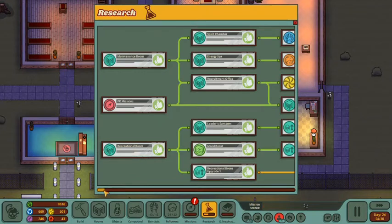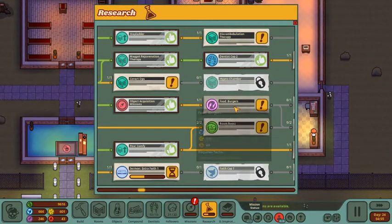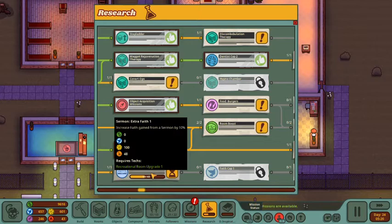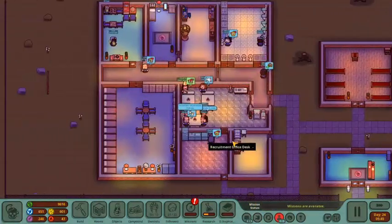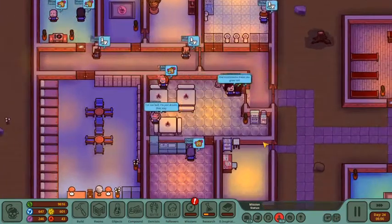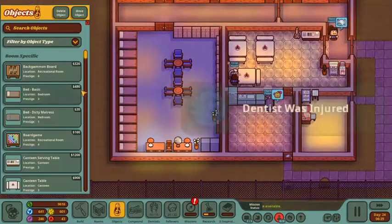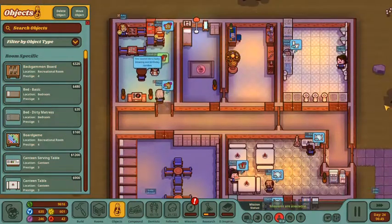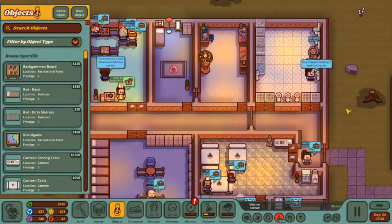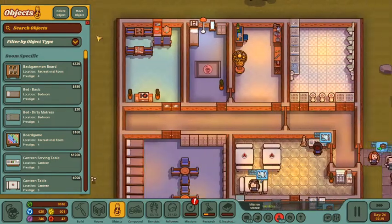Right now we're researching an improvement to our sermon where we can get some extra faith, increasing it by 10%. I want to research hamburgers — that's the next food level — after this. Looks like everyone's getting ready for their nighttime meal at around 6 o'clock, and then they'll probably hunker down for some sleep. These dentists are getting injured — they need to learn to wash their hands. I built them this bathroom with sinks, toilets and showers, and they still can't keep themselves clean.